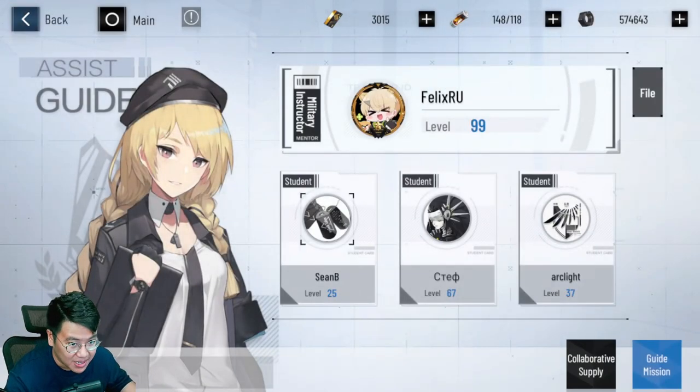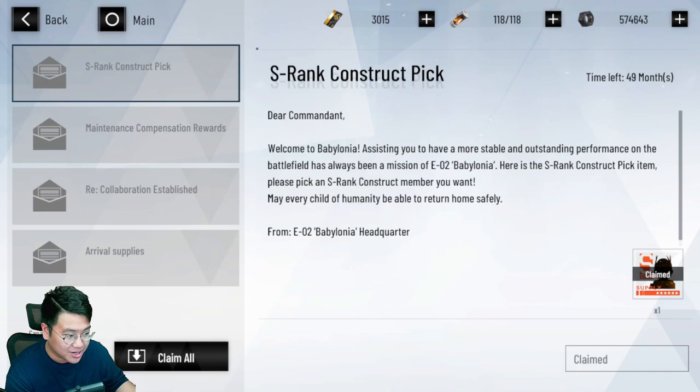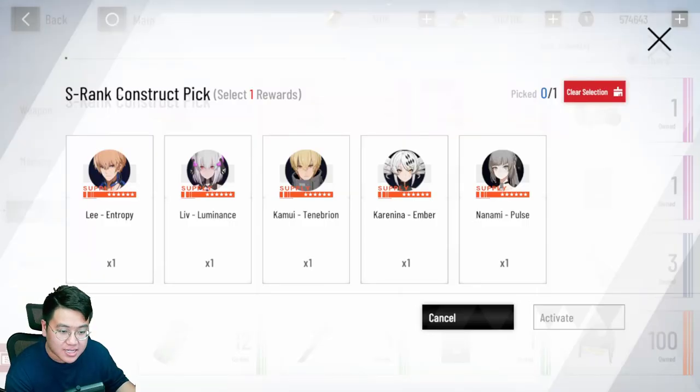Get yourself a mentor pretty much immediately. When you start the game, go to your inbox and you have this S-rank construct pick. You're curious about who to pick. The advice we used to have back in the day is still the same, but I don't think anyone would pick Lee anymore, because the NieR Automata team is a physical damage dealing team and they're incredibly strong. If you stop now, you have a good chance of acquiring the entire team, and you won't have a spot for Lee. So your choice will be between Karenina and Nanami.